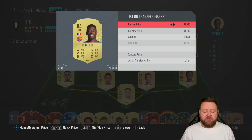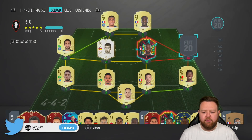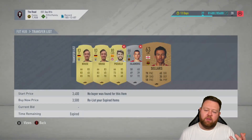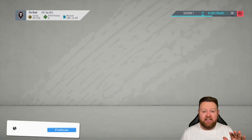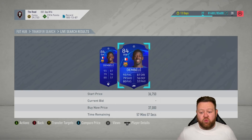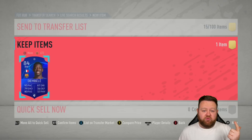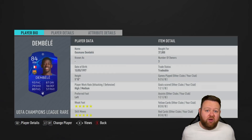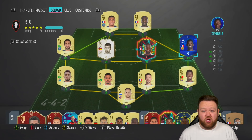We're going to start this episode off by selling this Ousmane Dembele for 33 and a half — a little bit more than what we actually paid for him, although we moved his position. The reason I'm doing it is because I noticed there was a very slight difference between the regular gold one and the blue version. It's exactly the same card, just a different colour. We're going to buy the blue version because: one, it looks cooler; two, the price difference wasn't much; three, it might scare opponents a little bit more; and four, the main reason — it might hold its value better than the gold version. In total it cost us about 4,000 coins to upgrade, so not a big deal.